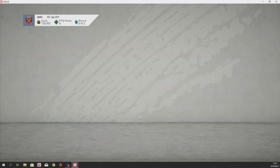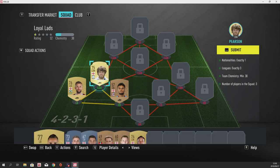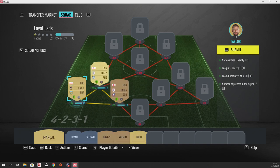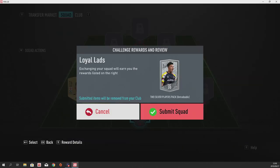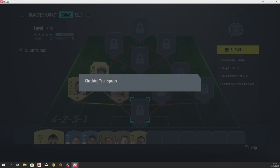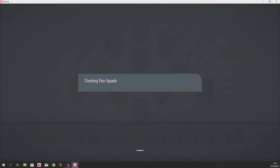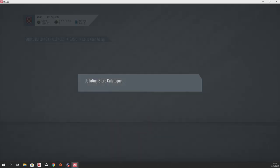Even though I said the rewards for Let's Keep Going aren't worth it, I did go and finish them because I want to finish the Let's Get Started SBCs challenge. These are all first owner players — I'm not sure who they are except for Taylor, but they are from English League 4, English League 2, and English League 1. I did try to use different players but it didn't seem to work, so we can just submit the squad and we'll get our two silver players. Congratulations, you get a two silver players pack.